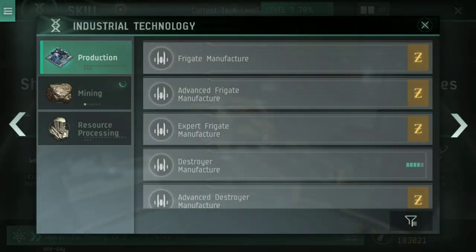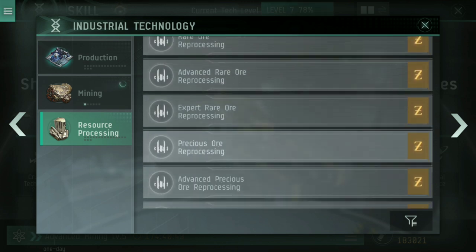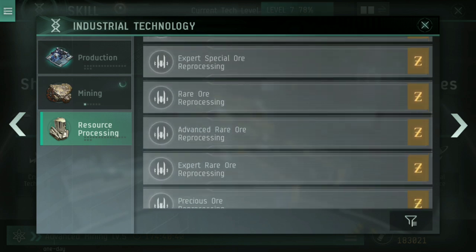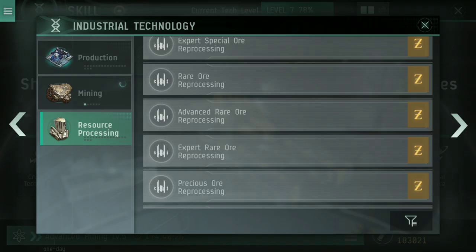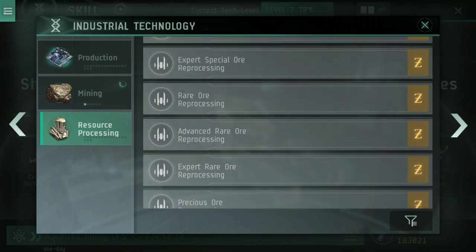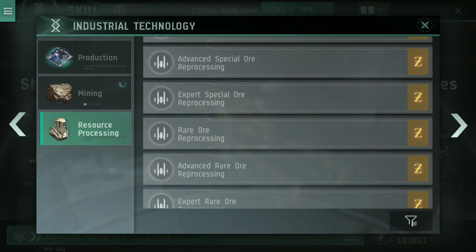Once you've got those up nice and high, look at Resource Processing. You've got Common Ore Reprocessing, Uncommon Ore Reprocessing, Special Ore, Rare Ore, and Precious Ore. Look at which ore you're using most — if you're in low sec or null sec using rare ores like Mokoxet and Bistow, or uncommon ores like Croaky or Jaspert — find the one you use most and get it up to level 4. Then consider getting others to level 4 as well, following the 80-20 rule. Get 4 points in each of Rare Ore Reprocessing and Special Ore Reprocessing, then fill in the 5th point later, as it takes so long and is only an additional 10%.